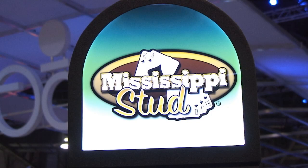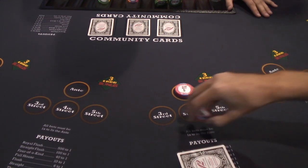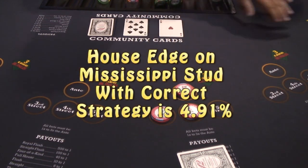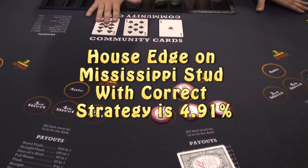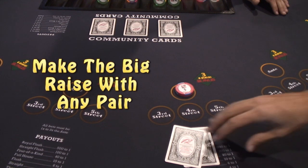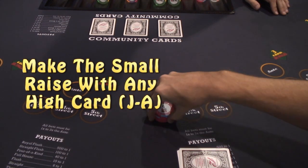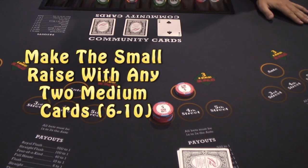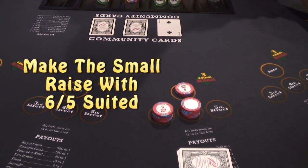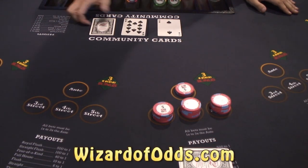Mississippi Stud is one of the newer casino games out there. It plays kind of like the old Let It Ride — instead of pulling back your money, as you're seeing your cards you can add more money if you have good cards. What you win is based solely on your own hand; the dealer doesn't take any cards at all. The house advantage, all things considered, is 4.91%. With your first two cards at the first decision point: make the big raise if you have any pair; if you have one high card — a jack through an ace — make the small one-times ante raise; if you have two medium cards — a six through a ten — make the small one-times raise, or if you have 6-5 suited. The strategy for other decision points is on my website, wizardofodds.com, and if you see any side bets on the game, avoid them — all side bets are sucker bets.